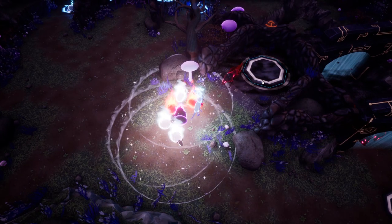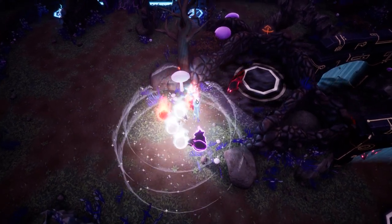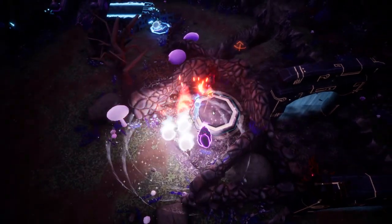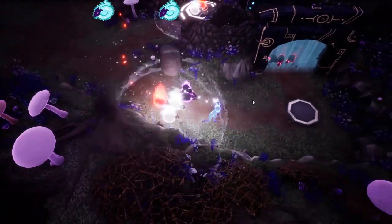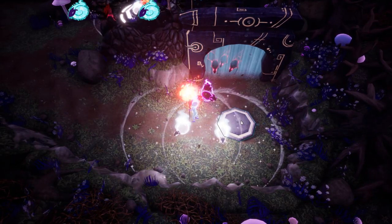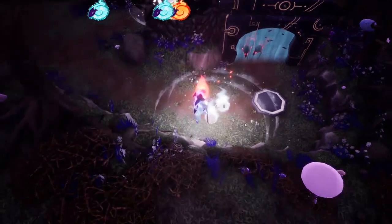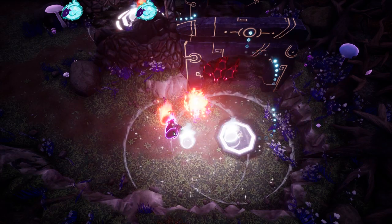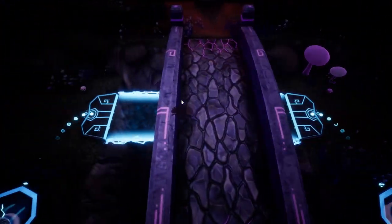Doing well so far. Now we have to open this one — this requires two. I have a feeling we're not going to use the fire anymore, so we're going to put one light and one fire. Now we can't pass through because there are too many wolves, so we're gonna have to use the dark one. Something tells me I'm not done yet — I feel like there's another place where I'm supposed to open up, but we'll find out.